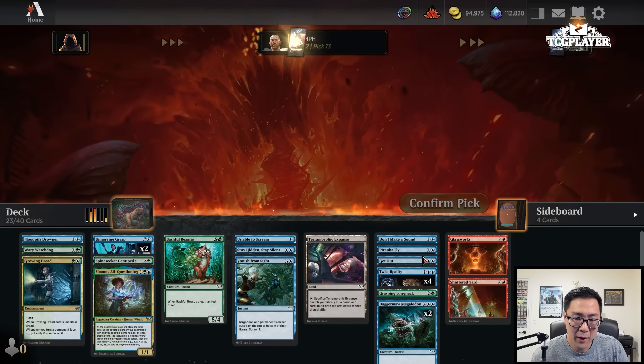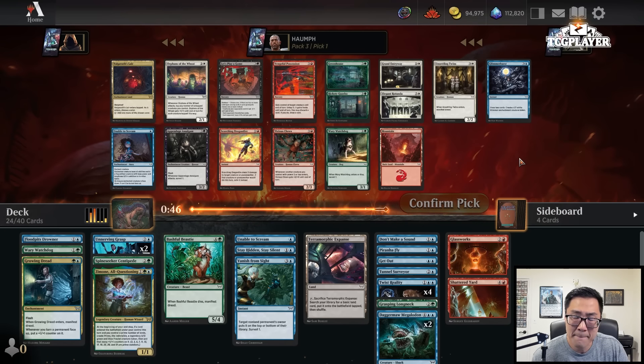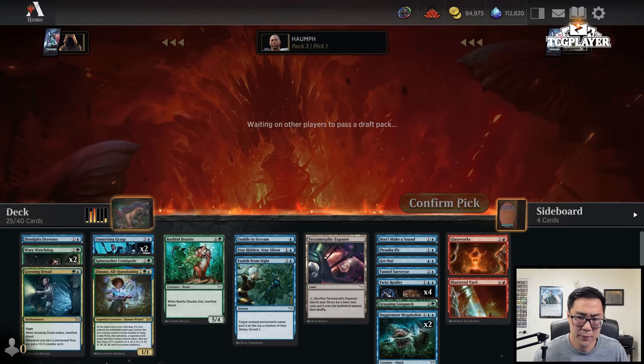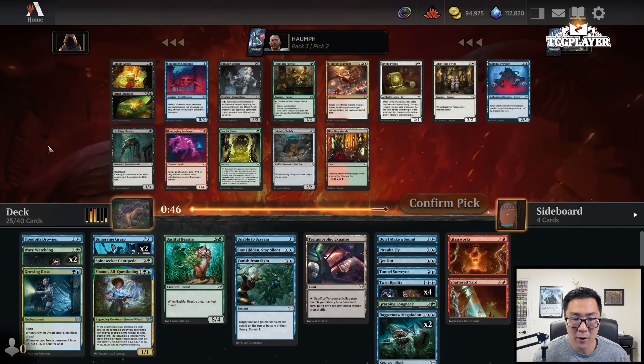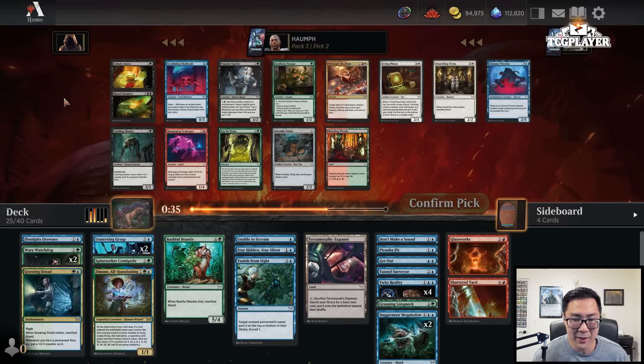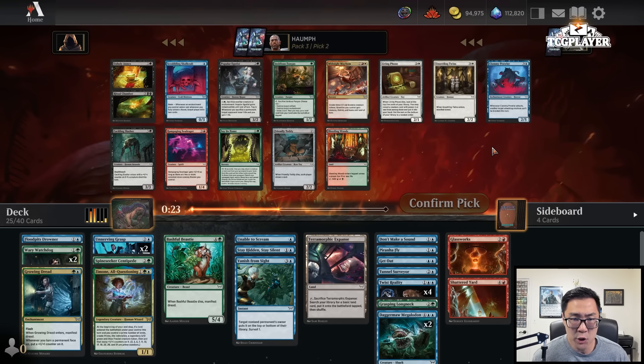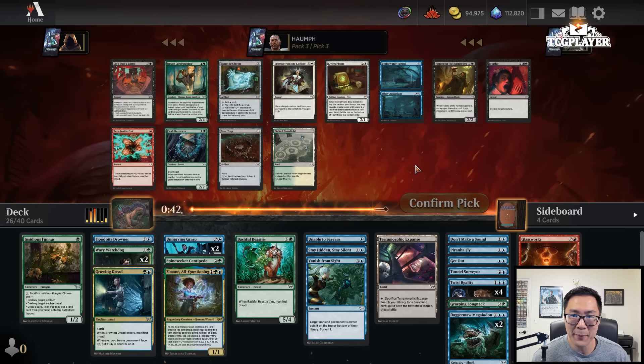Now we have a Valvogoth's Lair as a mana-fixing land, but I think it's between the Wary Watchdog and Unable to Scream — just going to take another two-mana card. Wow, that is an amazing card, but we're just so far away from being able to play it — it would be a double splash. It's one of the better rares in the set, but Insidious Fungus is also a pretty good card. Disenchant effects are strong and it can ramp you sometimes, so I'll play it safe and take the Fungus.